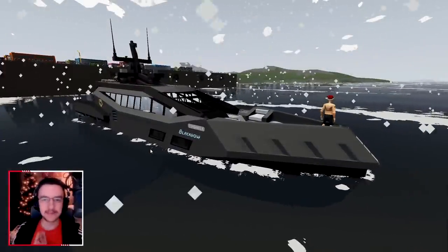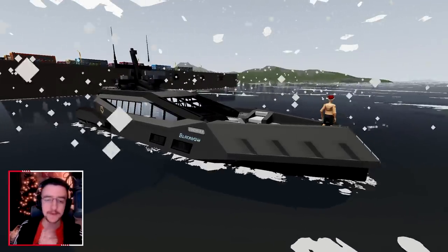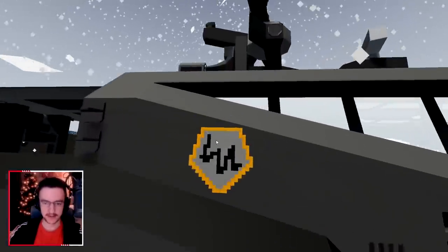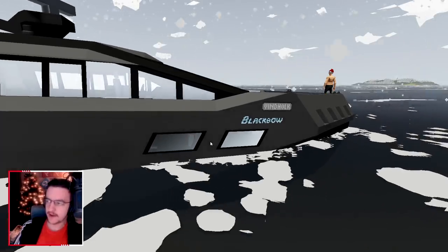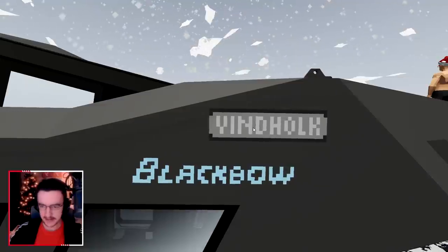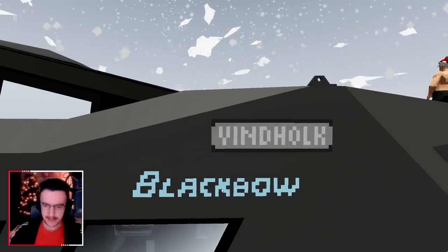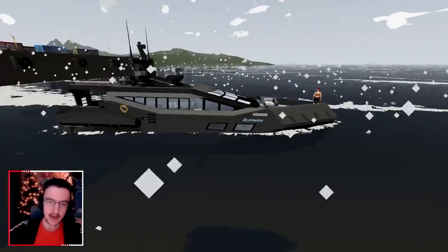Hello guys, welcome you faces back to another Stormworks build and rescue video. Today we are going to be checking out this thing, which was built by Logs. As you guys can see, there's this little logo on the side. This thing is called the Windhulk — it says right here: V-I-N-D H-O-L-K B-L-A-C-K B-O-W. Interesting.